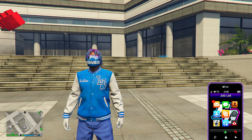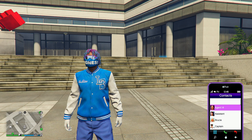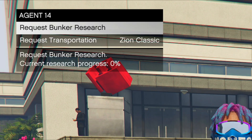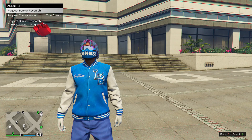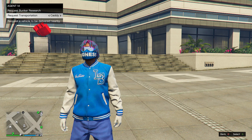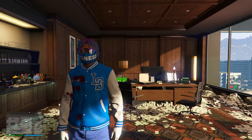Another cool addition — if you call Agent 14 you now have two new options: you can request bunker research without going all the way back to your bunker, and you can also request one of three vehicles — a Zion Classic, a Caddy, or a Granger.